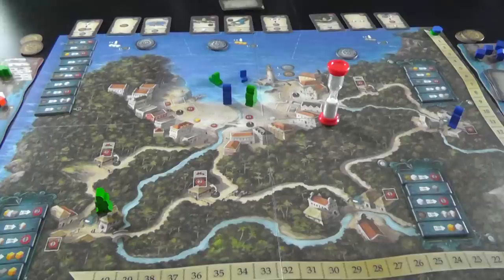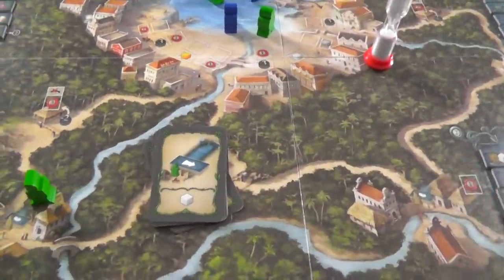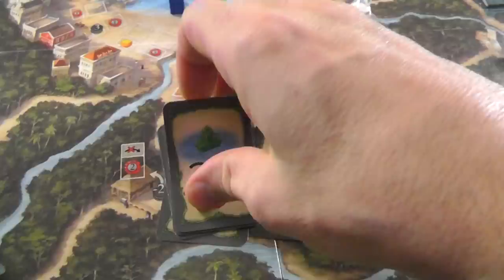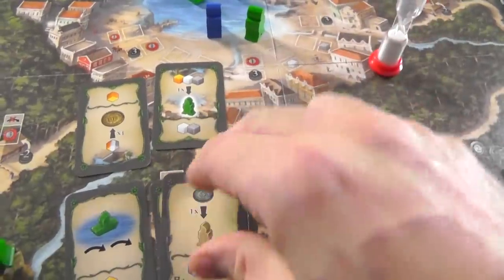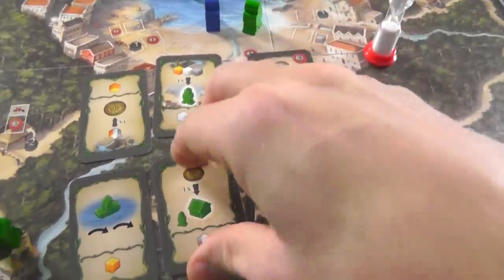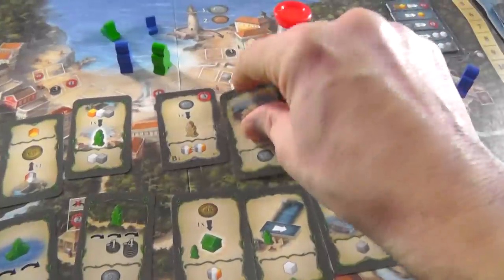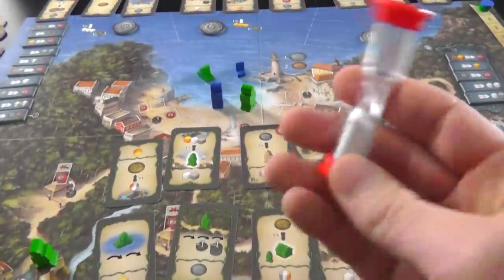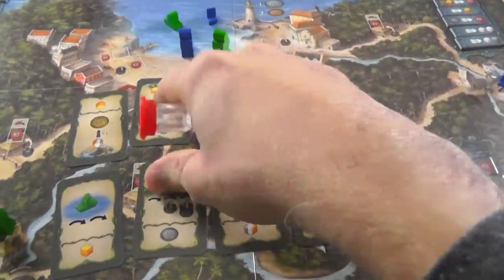It's all about these programming cards, these actions we can take. Every player is going to choose, at the beginning of the game, four or five of these cards that they want to play over the course of the round. We do this in secret, simultaneously. And if you're playing the advanced version of the game, we do it with an active timer, which creates an incredible amount of stress, as you might imagine.